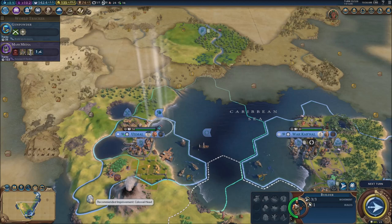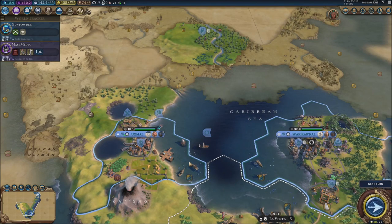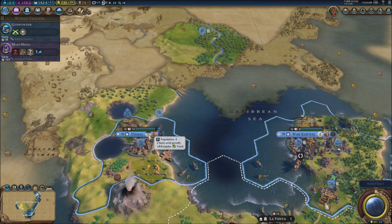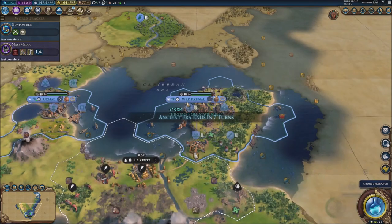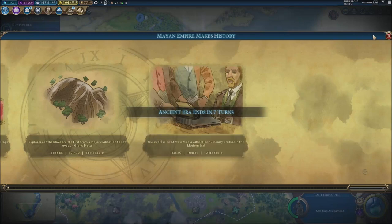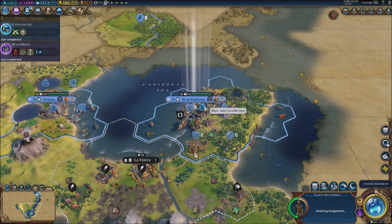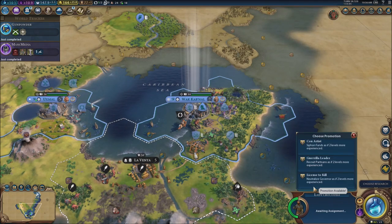We've got something right here that we can build — it's like a statue of some sort, but it doesn't matter too much. My city is going to grow to population four, five in two turns. We got gunpowder and mass media done. We got a spy — we got our first spy!